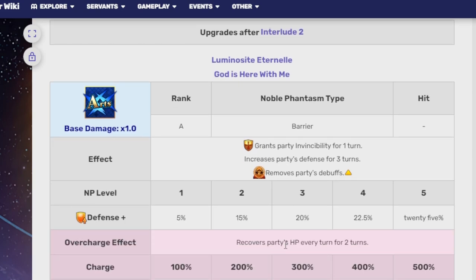At NP1 she gives her party a 5% defense boost, scaling up to 15% at NP2, 20% at NP3, 22.5% at NP4, and 25% at NP5. The overcharge effect recovers HP for two turns — 1,000 at 100%, 1,500 at 200%, 2,000 at 300%, 2,500 at 400%, and 3,000 at 500%.